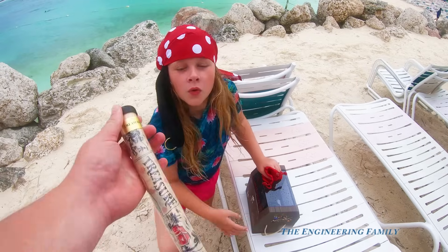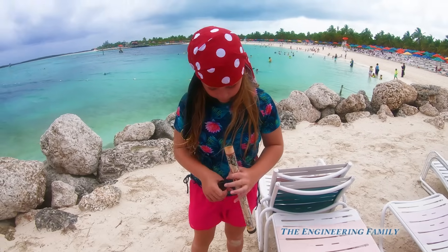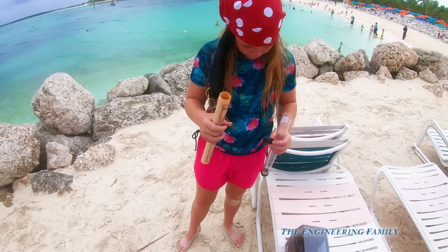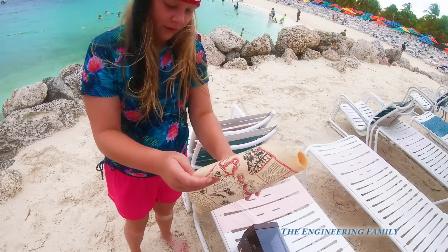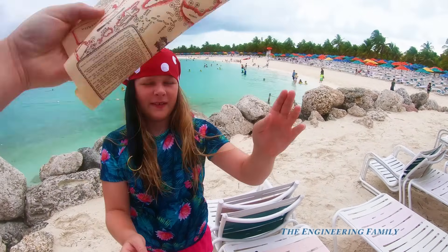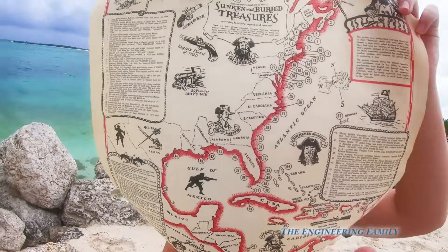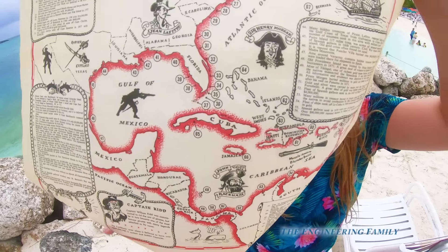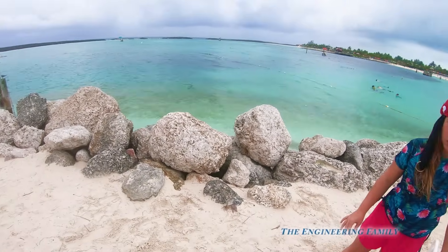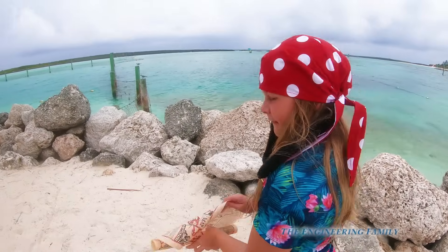We're gonna leave that treasure chest right there. Here's our map — should we open it? So look, she's got a compass. North is that way. Here's our map. Big map — I think you got it upside down, Assistant. So here's our map. We're at Castaway Cay, which is right there. I think we need to go that way. You hold the map, okay.